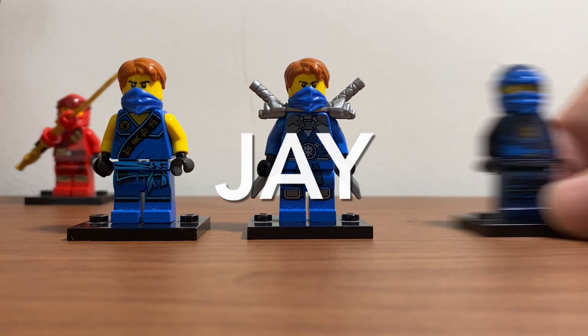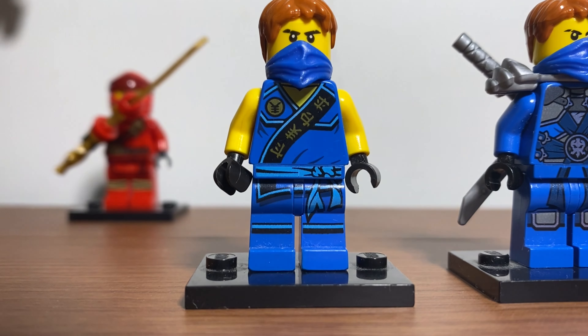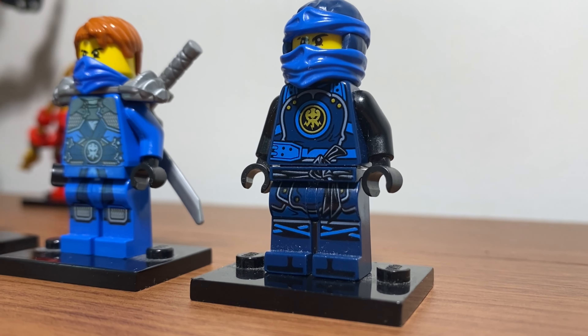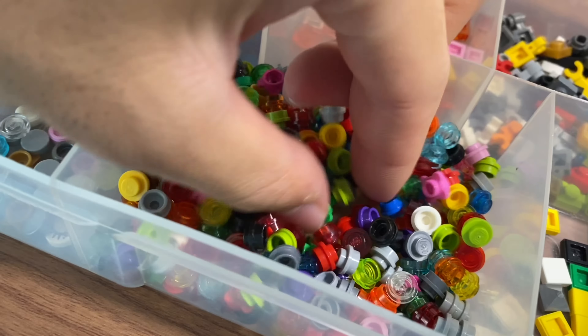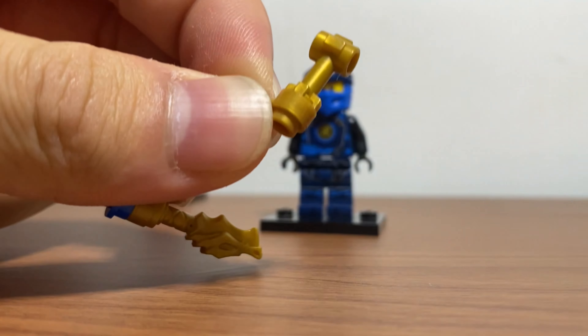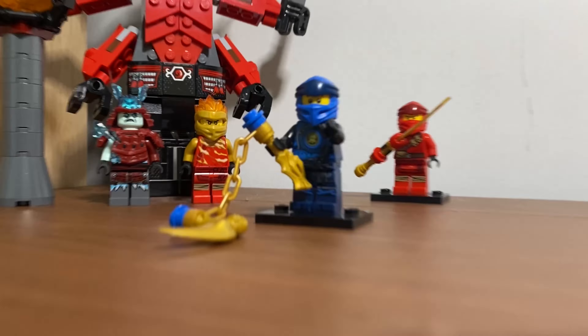Next up we have Jay. I have a total of three figures, but none of them seem quite right. Tornman Jay is sleeveless, but the suit in the show is quite tight. Stone Armor Jay is too armored, so let's just use Fusion Chain. I'll replace his headwrap with a proper one. Now for the nunchucks, we'll need to do some building too — I'll take a dragon handle, attach the golden chain and two blue studs on the ends, and a brick-built golden hook blade because I don't have the actual piece.